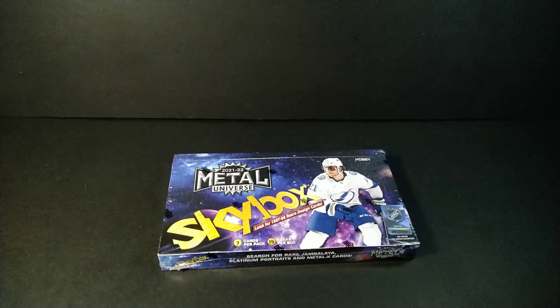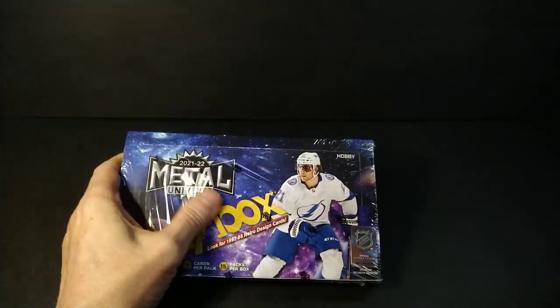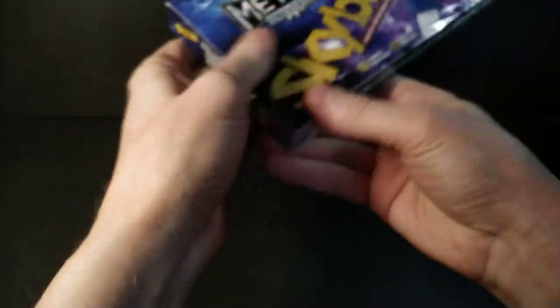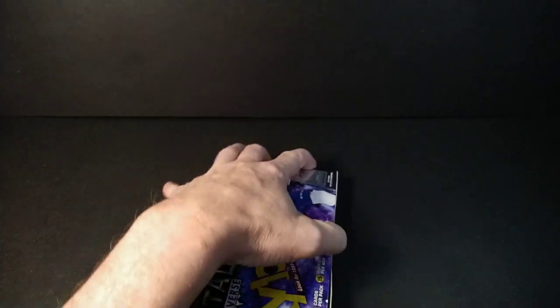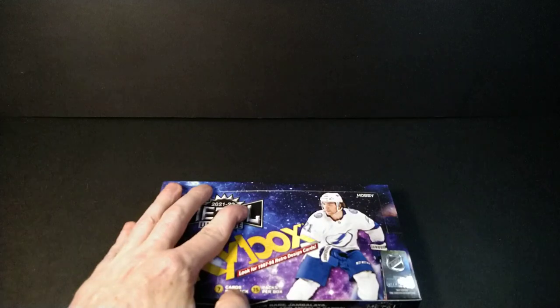I hit a Jambalaya before — I think it was in FLIR Retro 2012-13, and that's where you first got a sniff of Metal Universe from the retro 97-98 set. Anyway, this year's product costs about half the price of last year's, though I think they make twice as much, so it's a bit watered down. The rookies are all the PMGs this year; last year was veteran PMGs and more all-stars. The 21-22 rookie class — Cole Caufield, Zegras, and others — are what you're looking for.